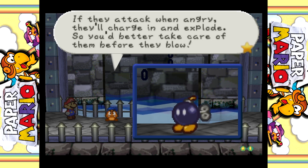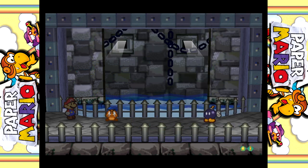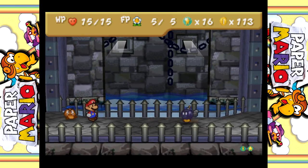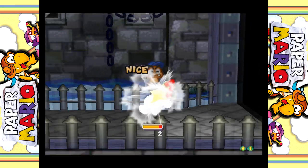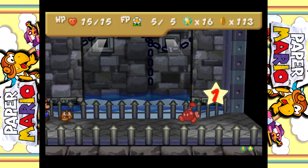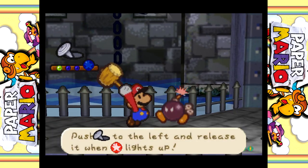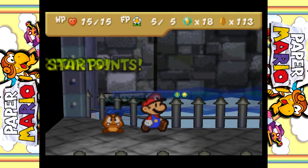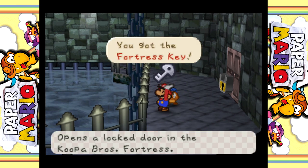When angry, take care of them before they blow. So attack from a distance - let's start with Goombario. He's gonna get angry, and now we use the hammer. Bring down the hammer. Thank you for the key.